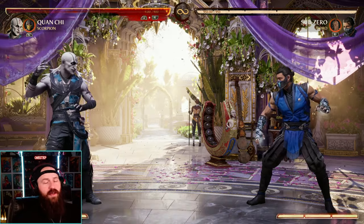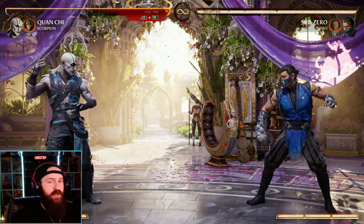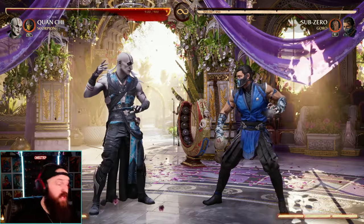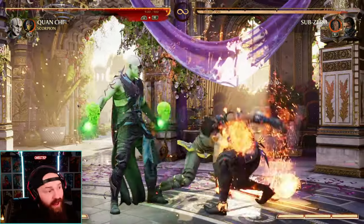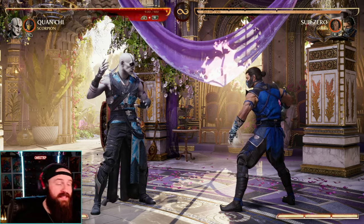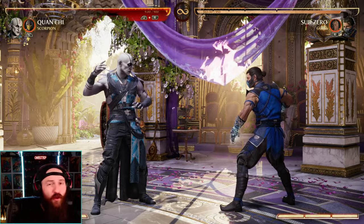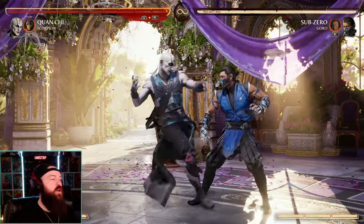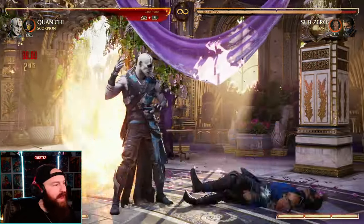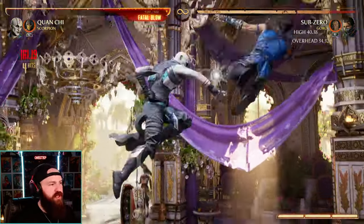Another great option I like to use with Quan Chi is Scorpion as a cameo, for multiple reasons. We get overhead options and a great mix-up game with back-three low into overhead, allowing us to stun our opponent and get a free combo. That overhead is now safe on block according to the latest patch, so there's no harm throwing it out. We can go low into overhead and mix from there, and the air combo extension with Scorpion is great.